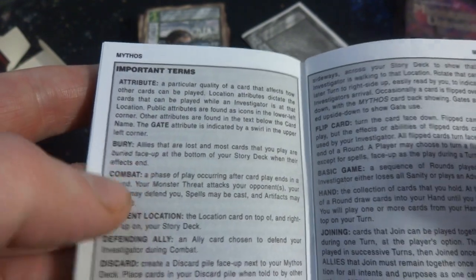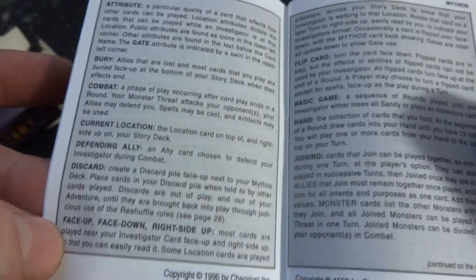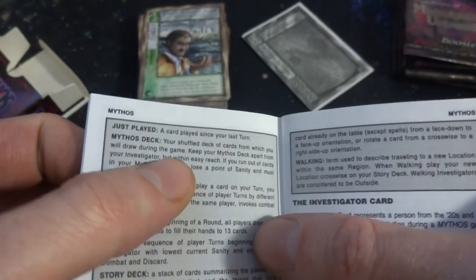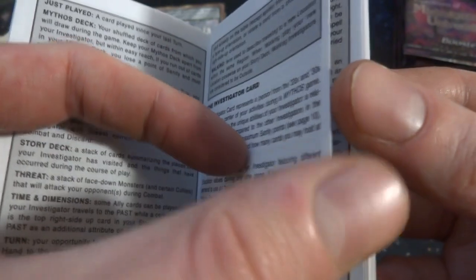Important terms — you got bury, combat, current location, defending alley, you got discard, face up, face down, right side up. You got flip card, basic game, hand joining. So there's just some keywords and abilities right here — just played, mythos duck, pass, redraw, story deck, and walking. Just a bunch of things.